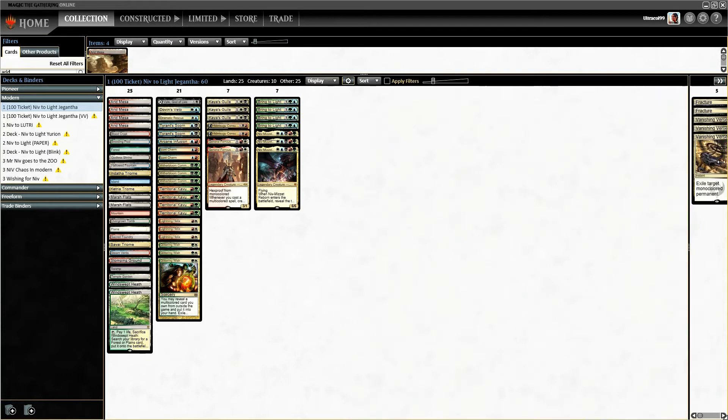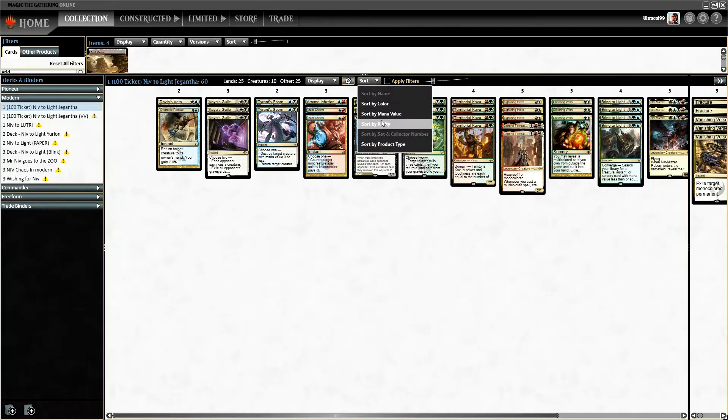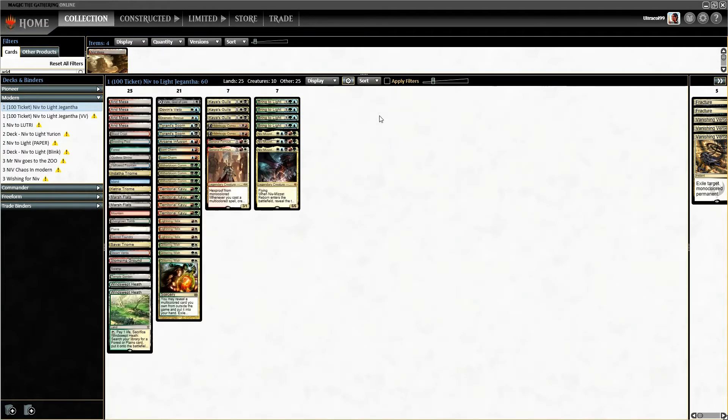Sorting by color we have a pretty solid split, a bit heavy in Boros because we love our general and want to stay in his territory. Running Witherbloom Command. I'm going to do a separate video trying out some of the Channel lands. We'll run one Arcane Infusion — I don't want to go too heavy on free drops, though I'd like to put Wandering Mind here.